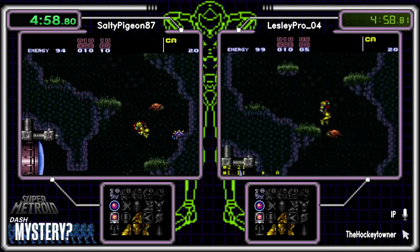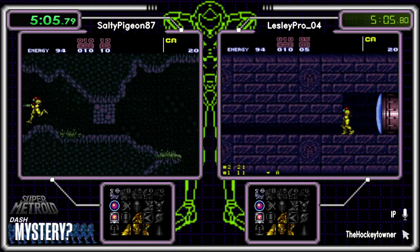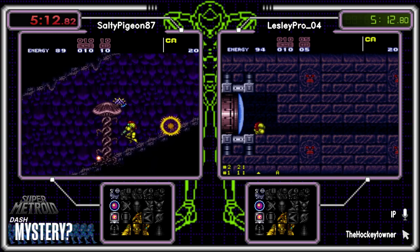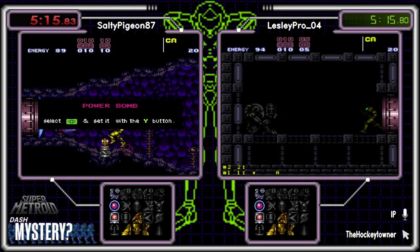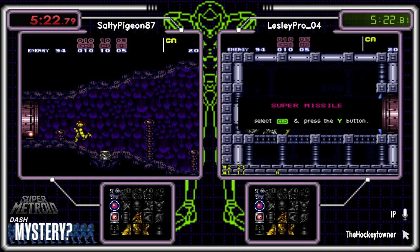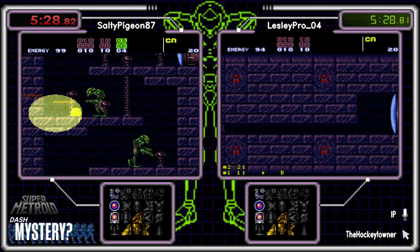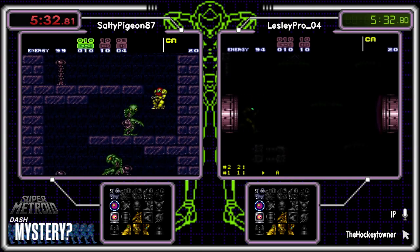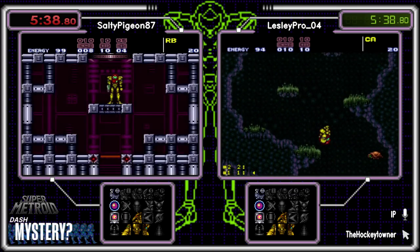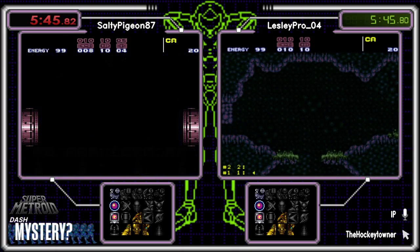Leslie also reading the seed, checking a Chozo item — same as Salty. Got some good strategizing going on both sides of the screen here. Chozo hype! Chozos are good. I missed the first area — I'll see it on Leslie's side here in a sec. They're just neck and neck right now. Greenbrin! That's a good one. I always prefer to do the Spore Spawn supers over the Wavegate glitch if I don't have high jump boots.